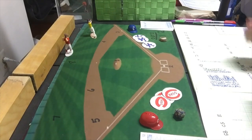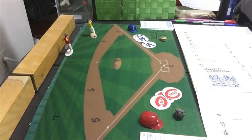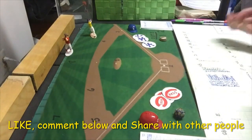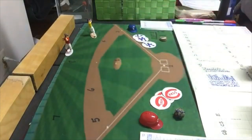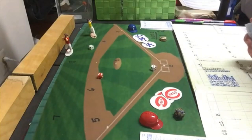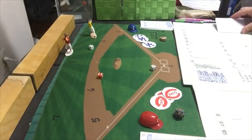The first batter for Cincinnati is Lloyd Merriman, and he gets a ground ball to the second baseman — he's out. He has not had a very good series; he's only one for 11. Second batter Joe Adcock pops out to third. He's just two for 12. That brings up Johnny Wyrostek, who gets a fly ball to left field — also out. He's been hitting .300 for the series. Cincinnati gets no runs in the top of the first.